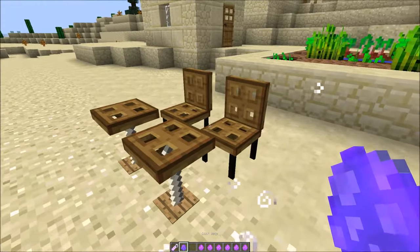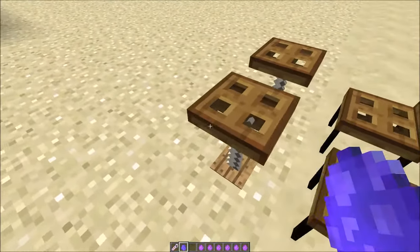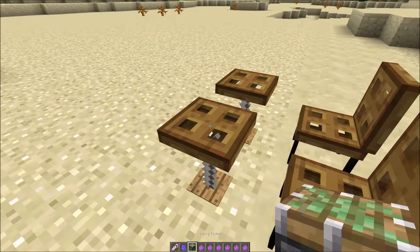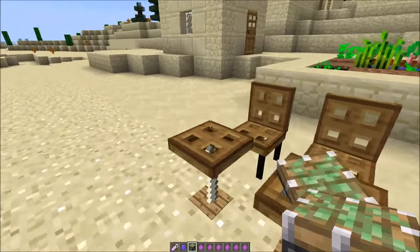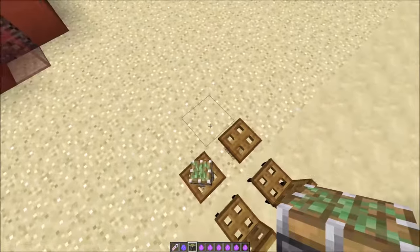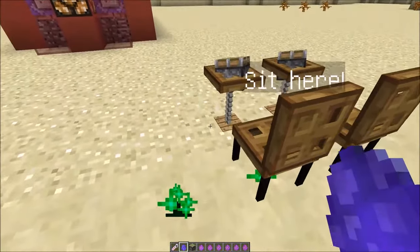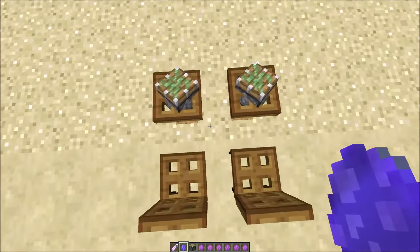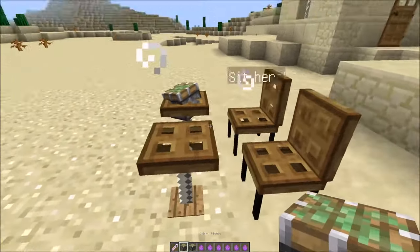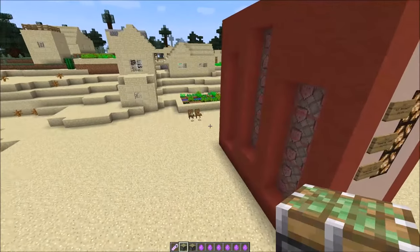Let's use the click help. I believe this is for when you want to put something on the table. You have to stand at an exact point — right here. Press and the armor stand appears, so you have to be in that spot to put something on the table.